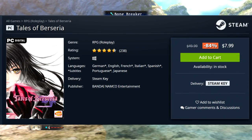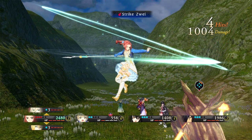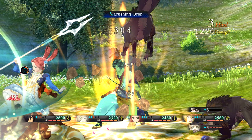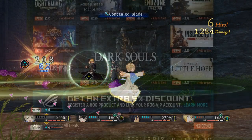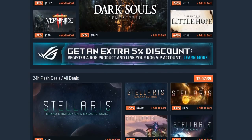Tales of Berseria is $7.99 — that's an excellent deal as well. I feel like the majority of people think Berseria is the best Tales of title. It has a very compelling main character — not your typical zero-to-hero protagonist, but rather a very dark woman who doesn't have all the typical hero traits. There are a lot of layers to her character and very good development. Velvet is her name, and I thought that was really well done.